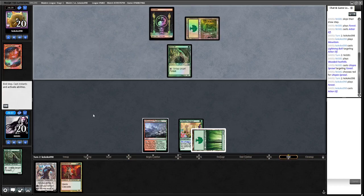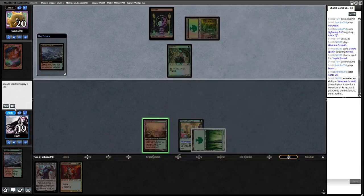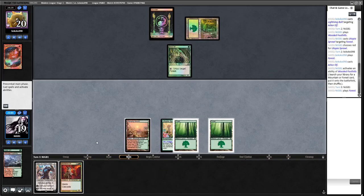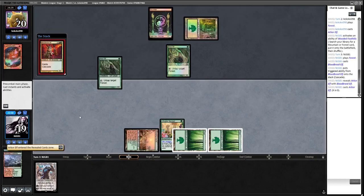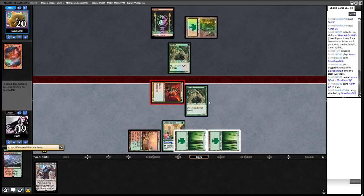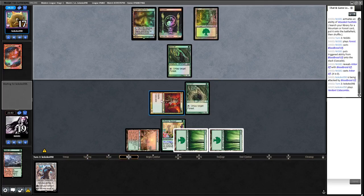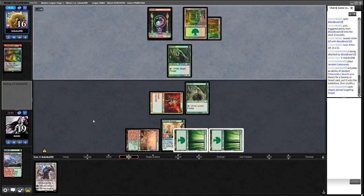Okay, the opponent is also on an Arbor Elf deck — this looks like the mirror! We hit a land which is nice so we could Karn or Blood Braid Elf. I think we Blood Braid Elf here. That's what I don't like about Blood Braid Elf in this deck specifically — you can just hit Arbor Elf or Utopia Sprawl, though I suppose it does ramp us and gives us enough mana to play Karn next turn.